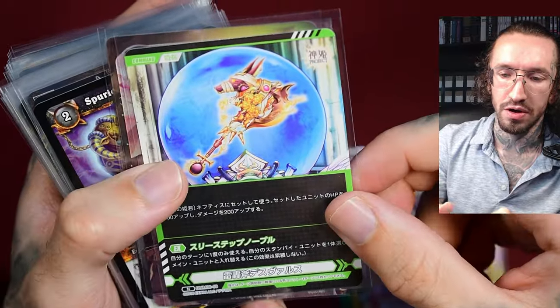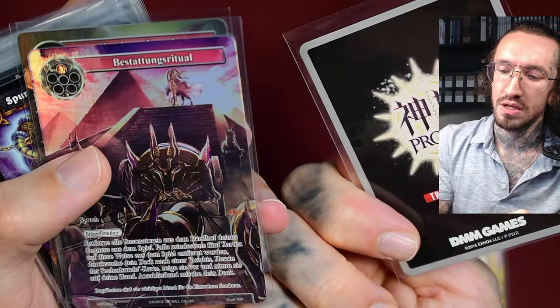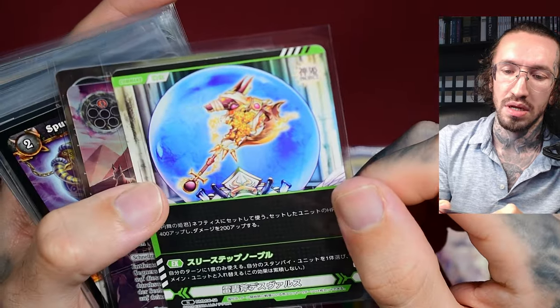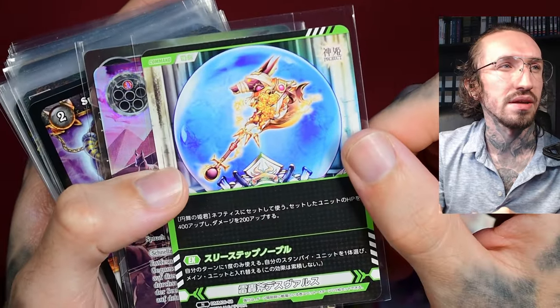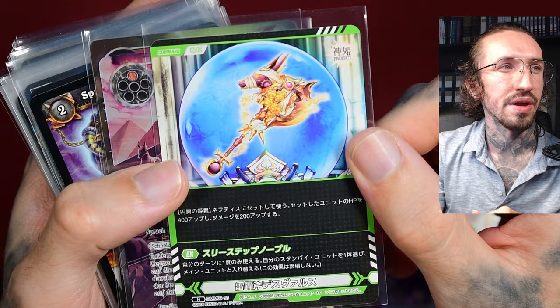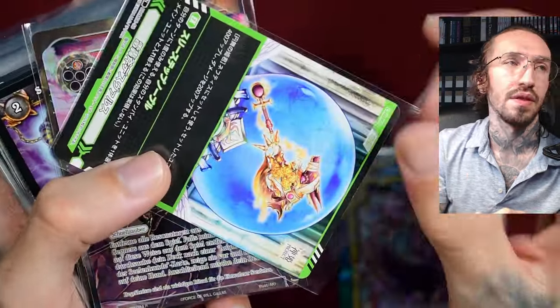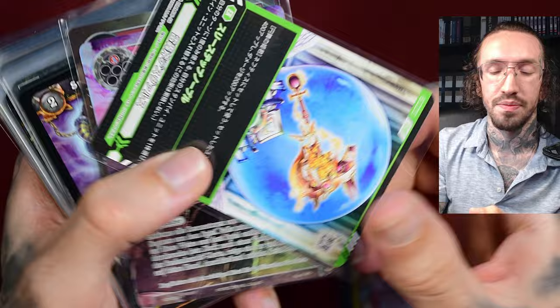And then we've got a staff — not from Tuhu Project, it's DMM Games. And the jackal head also looks like Anubis, and there's this symbol at the end of the staff.